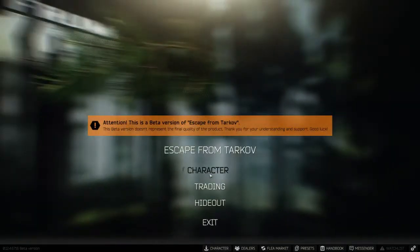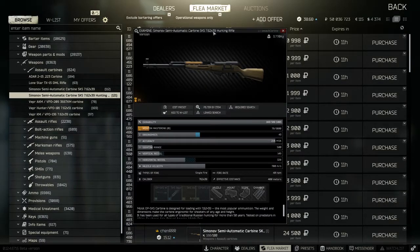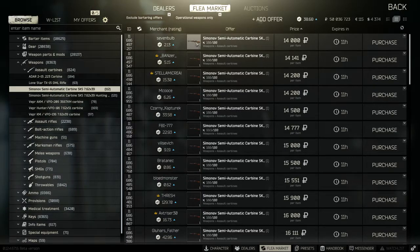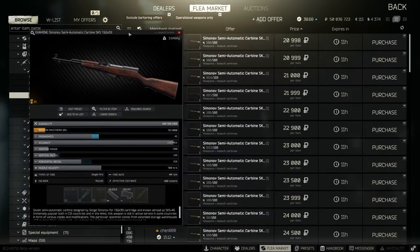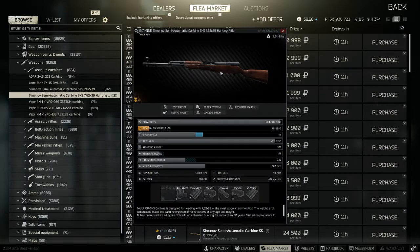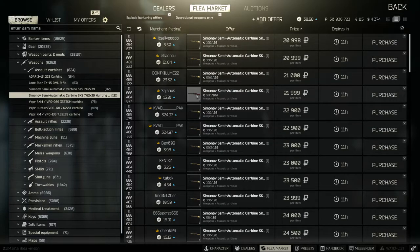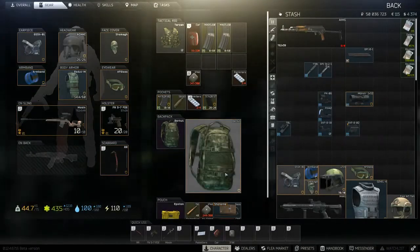I mentioned the SKS - just make sure if you're going to buy an SKS that you buy this one, the hunting rifle version, otherwise known as the OP-SKS. The original version, just a semi-automatic carbine, does not have the dovetail adapter and so you can't attach any scopes or any mounting points. Typically it's the darker one that doesn't have it and the lighter one that does, but it is possible to replace the stocks. So just make sure that you always buy the hunting rifle version, otherwise you're not going to be able to attach any scopes to your SKS.